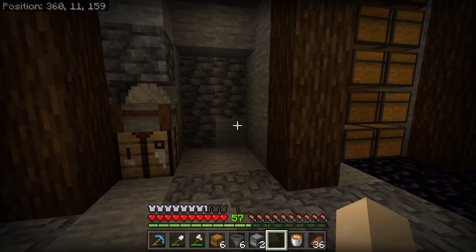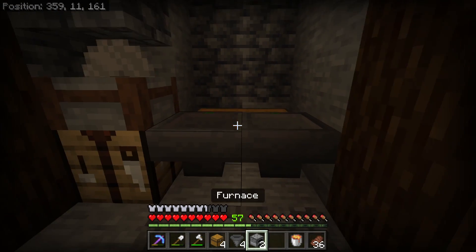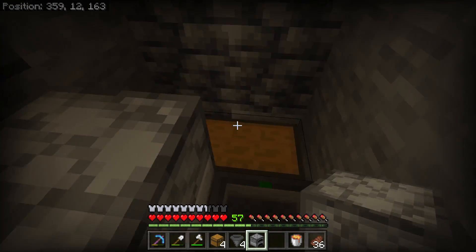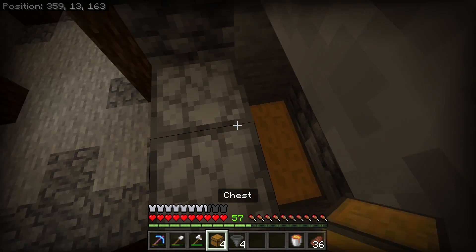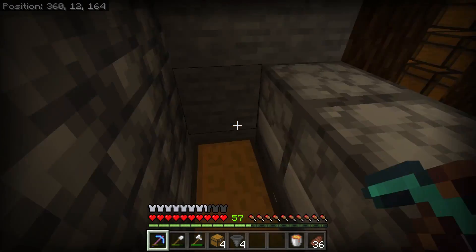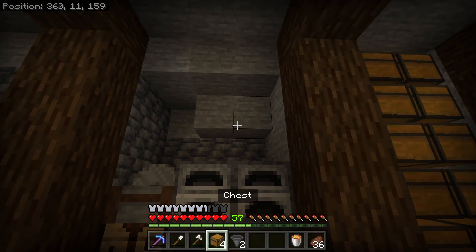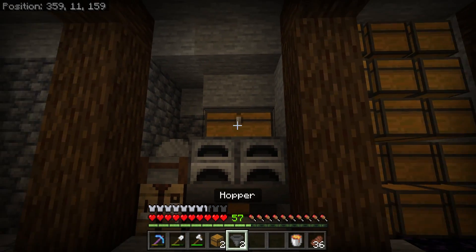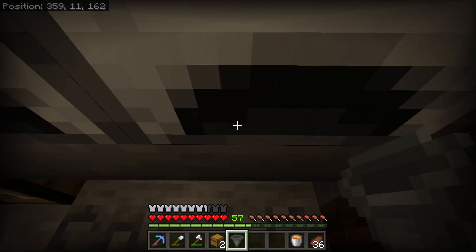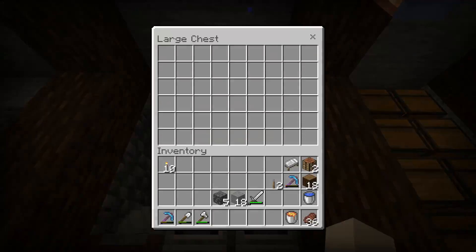We'll start by placing two chests down with two hoppers pointing into these and furnaces on top. The chests we've just placed will be for the output. I need a little bit more room around the back, so we'll clear out a little bit of space. We can then place two hoppers pointing into the back of the furnace with a double chest on top for the fuel.